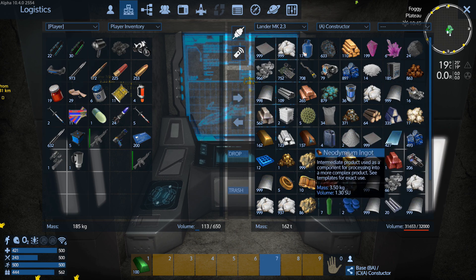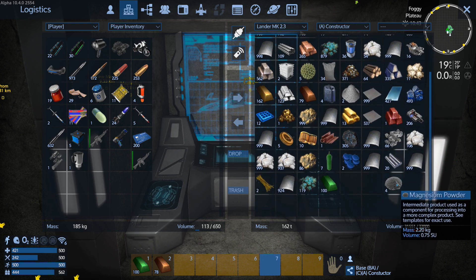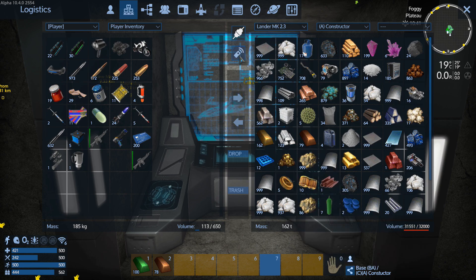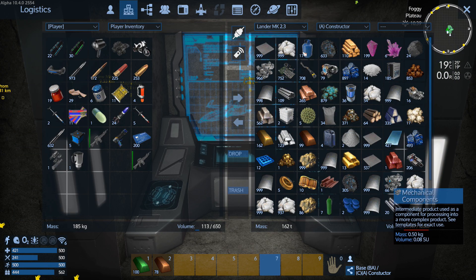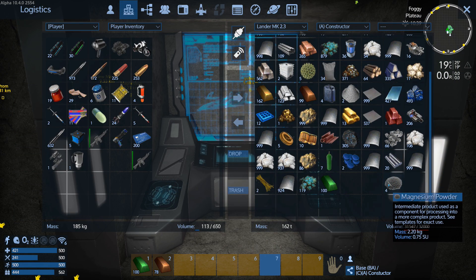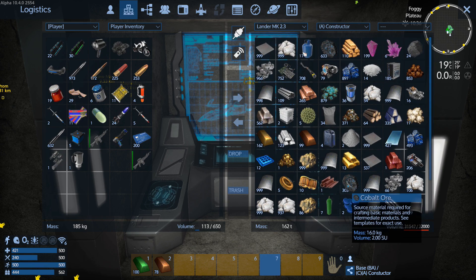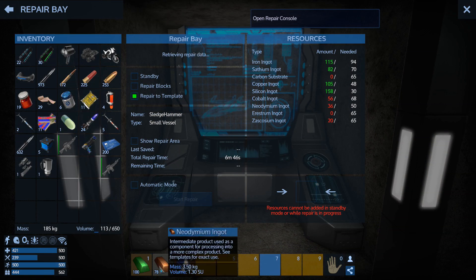All right, what did I need — did I need more neodymium? I know we needed cobalt — where is our cobalt? Did you make cobalt? It did, it just didn't put it out here. Okay, feeling blind here — it should have put it down here. Why do I — oh, there it is! Found it. Sorry, sometimes I'm a little blind.